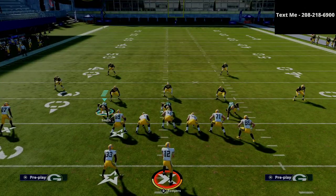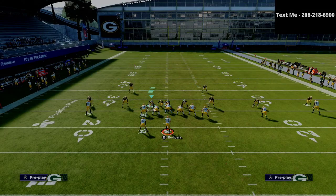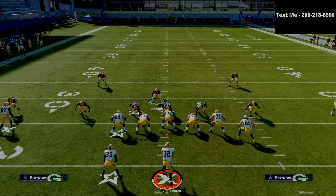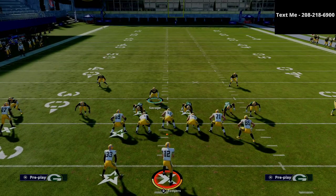The setup for this is actually relatively simple. What we're going to do is audible down to Mike Blitz 3, and this is really important whenever you're facing a formation like U-Trips that uses a lot of pulling guard style runs. We're actually gonna shift our defensive line to the right and put our user right in there — this is gonna give us a better chance of stopping the run.